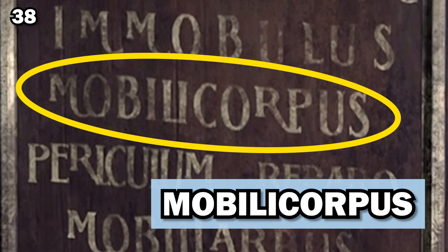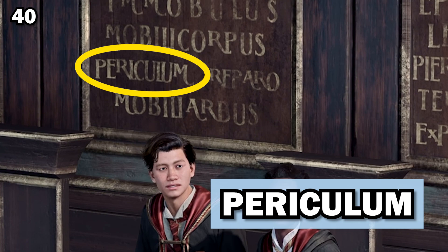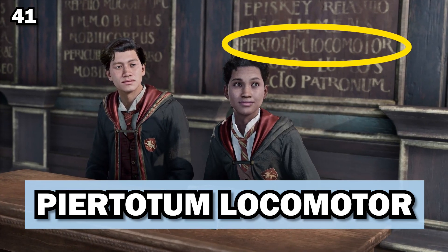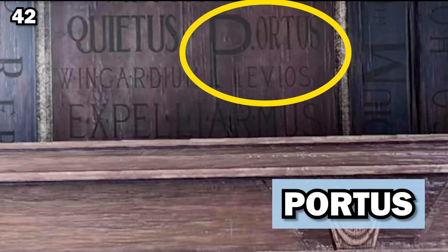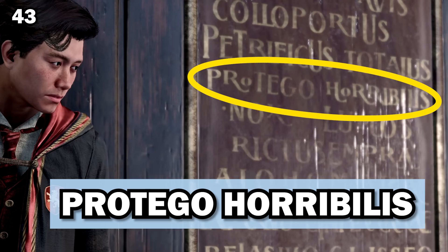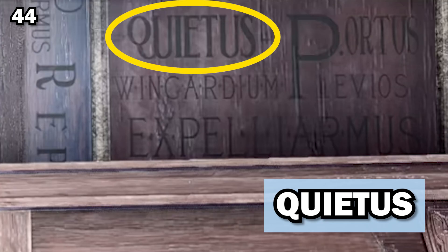Mobili Arbustus levitates wooden objects a few inches off the ground and moves them in any given direction. Mobili Corpus levitates and moves bodies. Nox, the wand-extinguishing charm, extinguishes wand light — it's the counter-charm for Lumos. Periculum produces a burst of red sparks. Piertotum Locomotor animates inanimate targets, and movements can be controlled by the caster. Portis turns an object into a portkey. Protego Horribilis is a powerful shield charm against dark magic. Quietus, or the quietening charm, makes a target sound quieter.